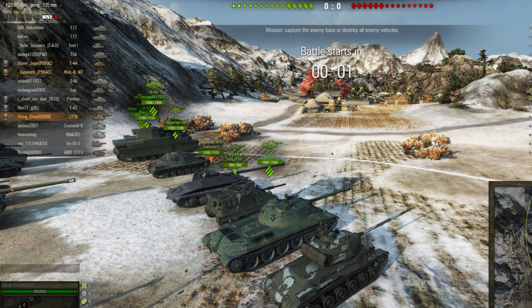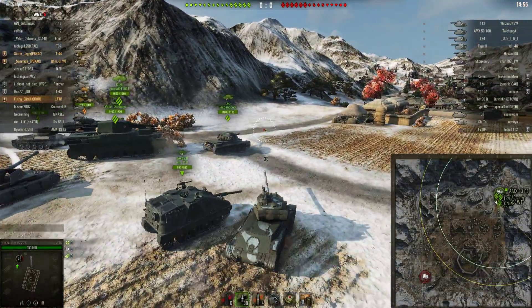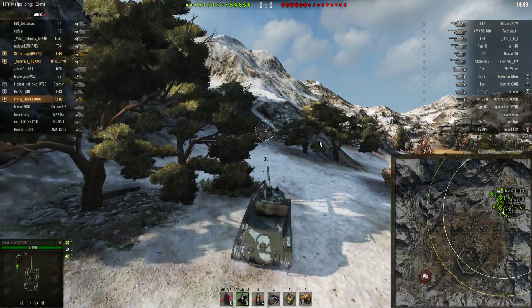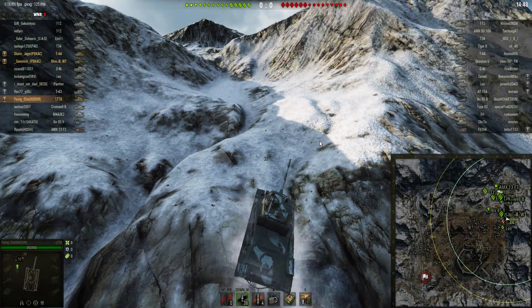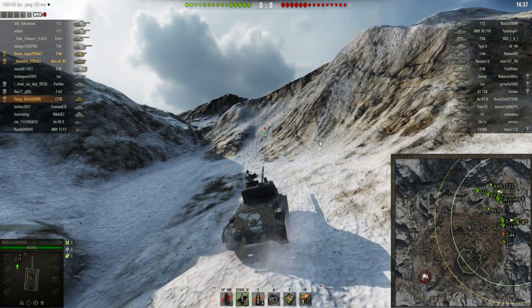Hi everyone, welcome to Border Tanks with StewieJP. I'm Stewie and this is the LTTB, the tier 7 Russian light tank, driven today by Flying Elite from Hodor clan. He's platooned up with his old mates Stormjager and Sammich from PBCAC - Problem Between Keyboard And Chair. They're in T-44s and Ryman Tile Borsi, big Waffentraggers in their tier 8s.